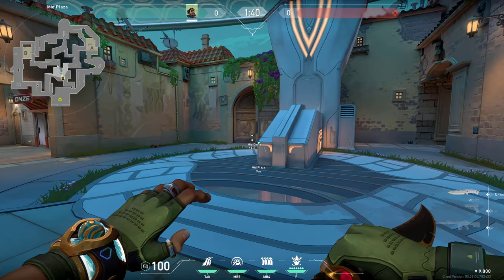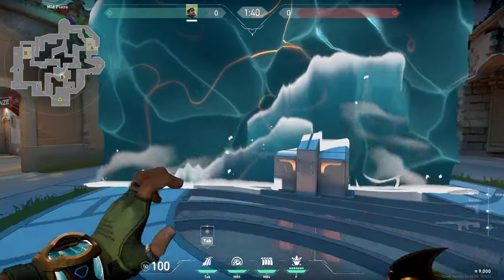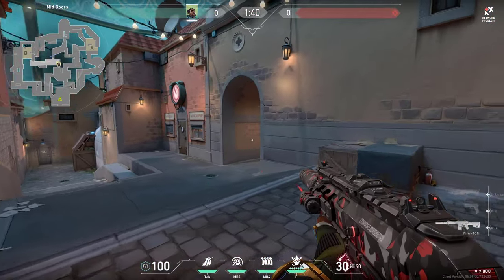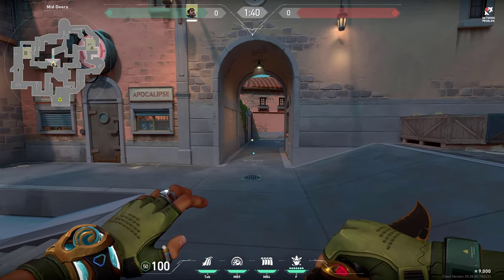If you want to be pushing these mid doors, you can try using Cascade so that way it stops at the mid connector and it would be hard for enemies to peek you. Just simply use it like this and let your teammates go with it. You won't have to worry about anyone standing here since it will block their view and they would usually fall back behind the wall.